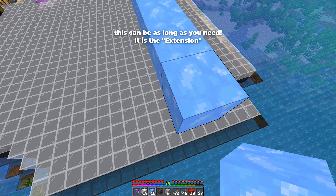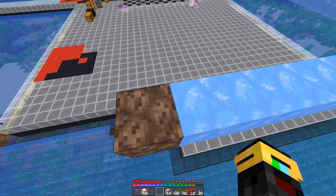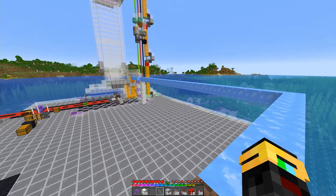Once I'm at the end of my 27 blocks, I'm just going to turn the corner and run another row of 10 ice blocks. At the end of this I'm going to place some soul sand, and that is going to be the path for where our items are going to flow across.